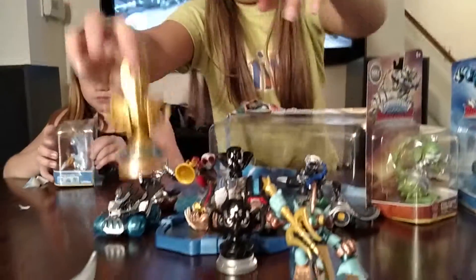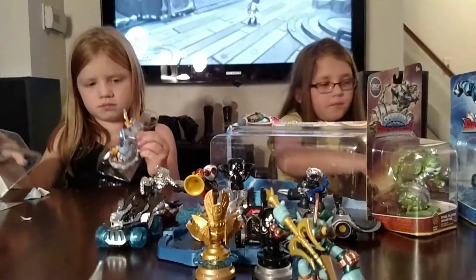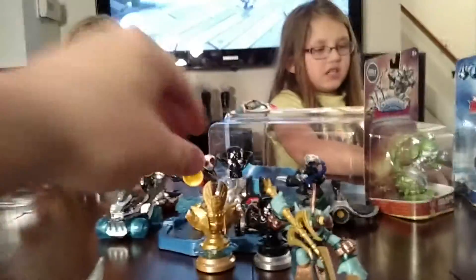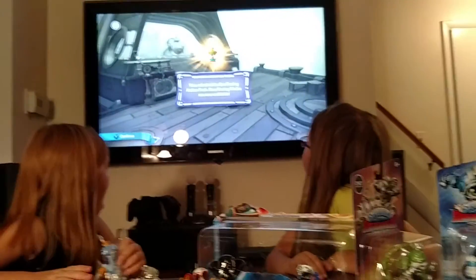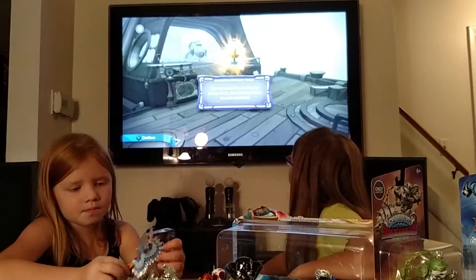And this is another trophy — it's the Golden Queen from the building. Let's see if it lets us put it down there. What does it do? It unlocks the Sea Racing Action Pack.